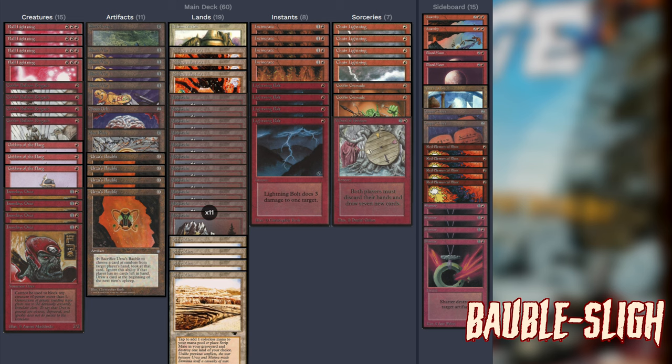The Bubble is an interesting inclusion. You can be of the mindset that this creates a 56-card deck since it replaces itself for free. You only get to draw on the following turn, so it's not as powerful as Gitaxian Probe — the modern card that gives you the card right away for free — but it replaces itself, gives you information, and costs zero.